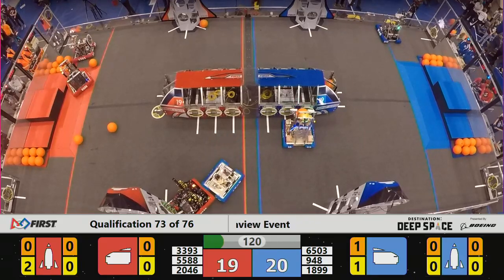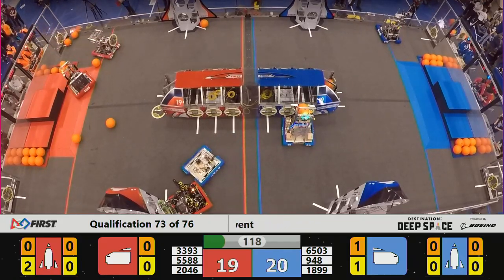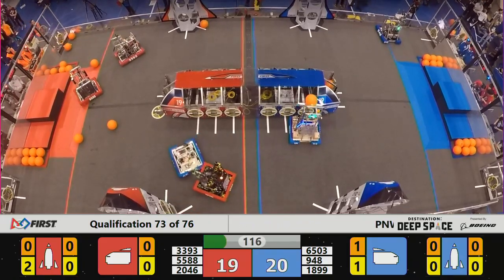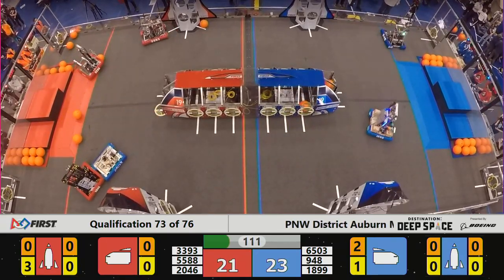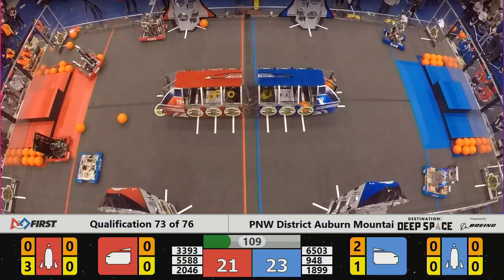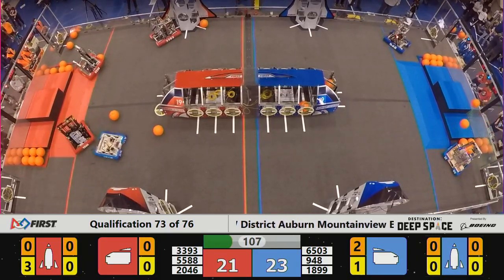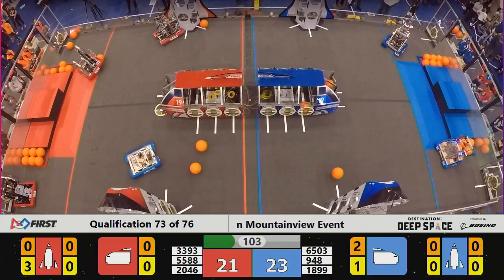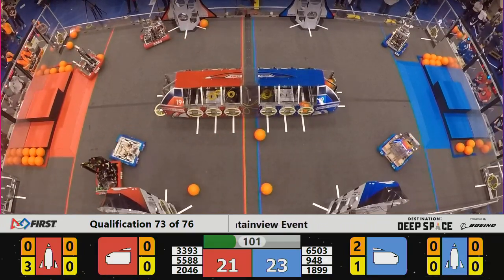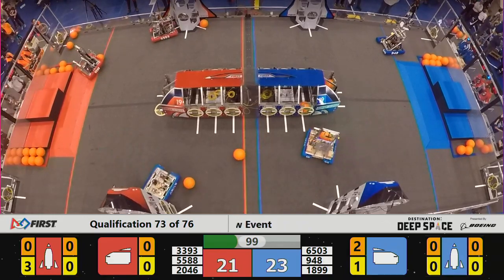2046 working on that frontside rocket, but Iron Dragon is there, and they are not going to let Bare Metal get there without a fight. Hatch panel placed, but 2046 is going to have to push 6503 around to get back and load more game pieces. We saw them get into a huge fight with 3237 in an earlier match, and they may be in for another one here. Life's tough when you're sitting at the top of the food chain.